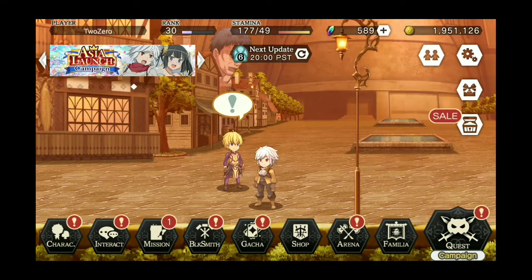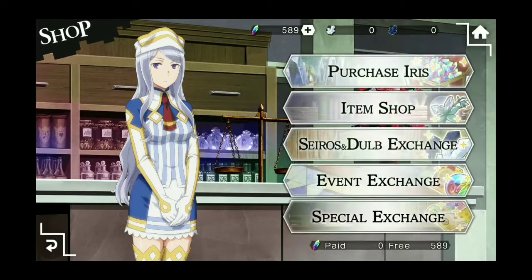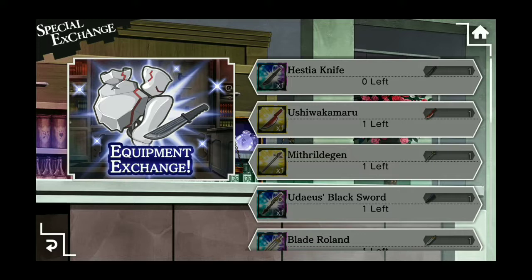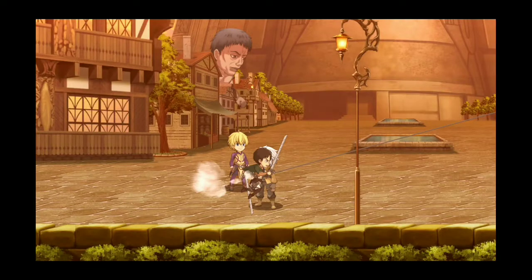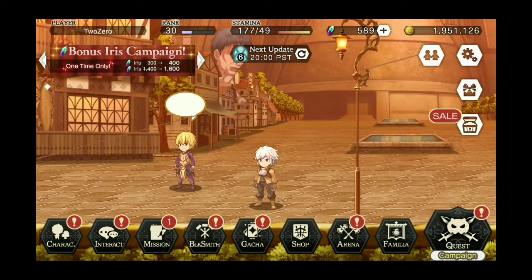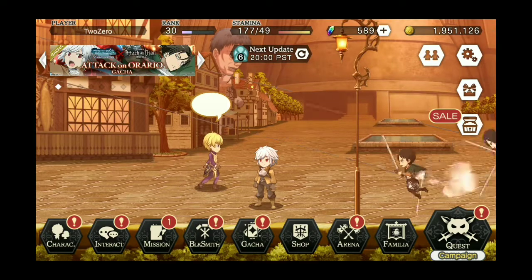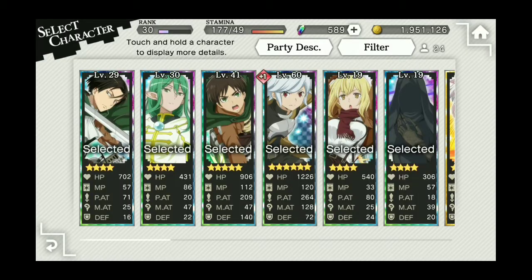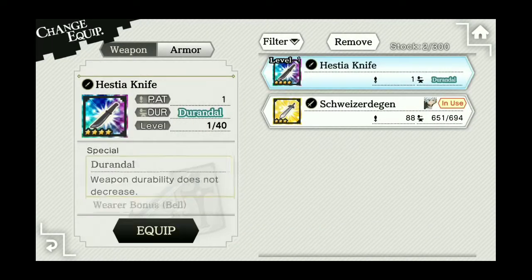The first thing I want to cover is going into the shop, then Special Exchange, then Equipment Exchange, and exchanging for the Hestia Knife. We've cleared the story up until chapter 10 and acquired the exchange item to get the Hestia Knife. Go ahead and grab it, then equip it to your Bell. I'm going to go into Blacksmith, then Exchange Equipment, select Bell, and equip the Hestia Knife.